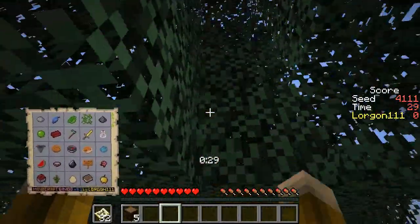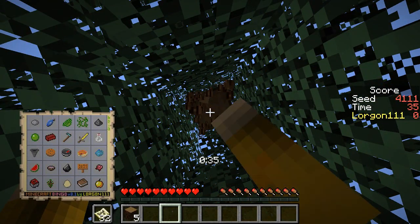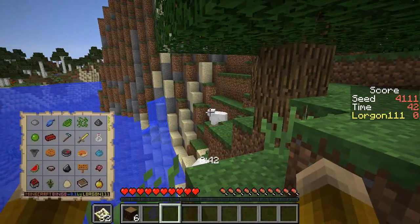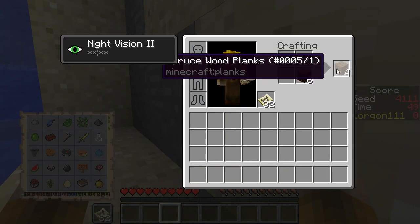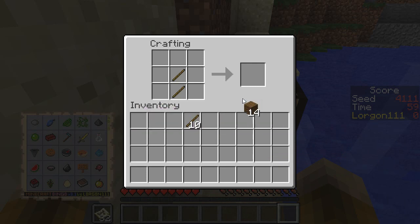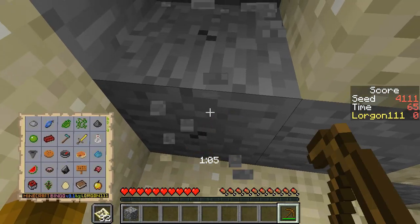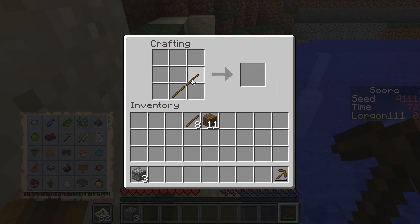It looks like I see some leaf decay happening, so maybe we'll be okay in that regard. Maybe we'll just get lucky in the next leaf that decays — drop me my spruce sapling and I won't have to worry about it. This was a taller tree than I expected. I'm going to need extra sand on this card because there is a TNT minecart, and I did not notice any chickens anywhere near spawn. Chickens are kind of a double bonus with the pumpkin pie and the egg both on the card.